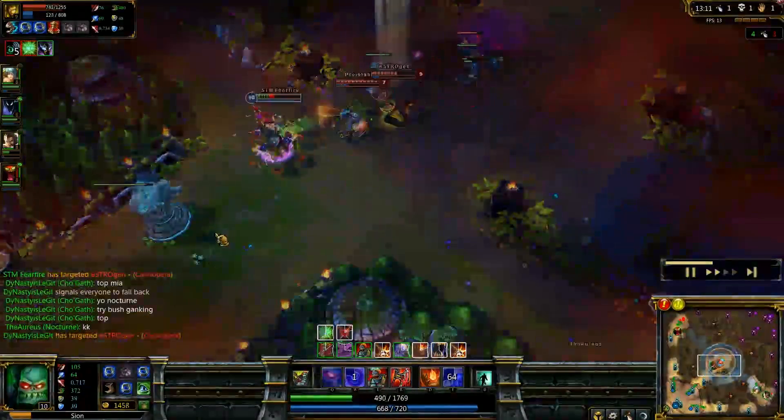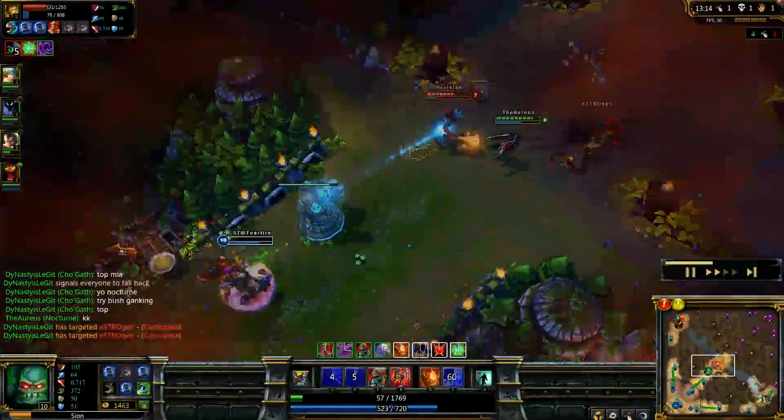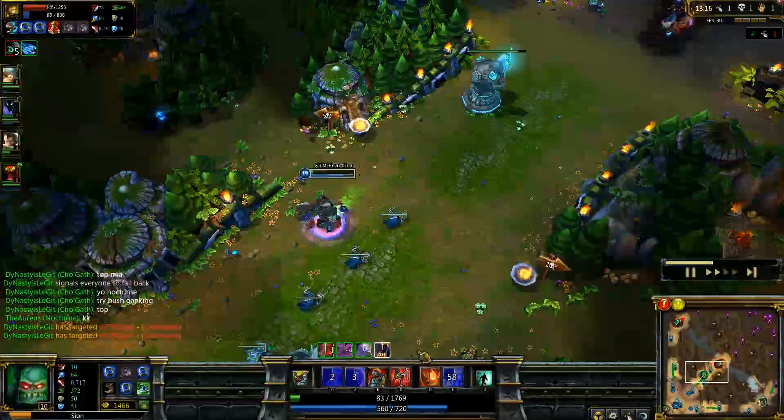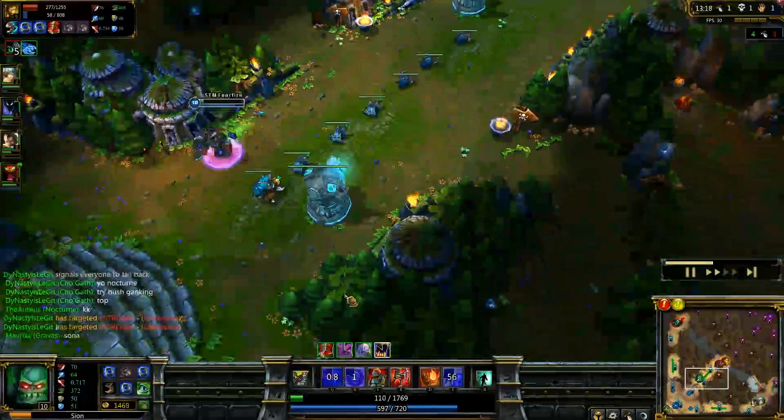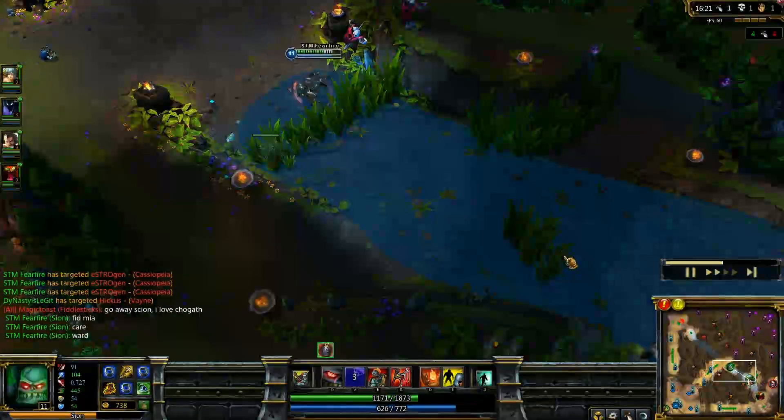Cassiopeia gets her ult, uses her Ignite, dumps all her spells on me. Trundle uses his ult. Luckily, I turn on my shield and it absorbs that last bit of her damage — actually more than a little — but I ended up with 58 hit points and was able to survive.